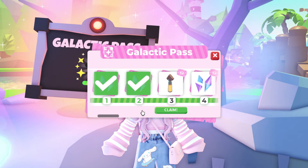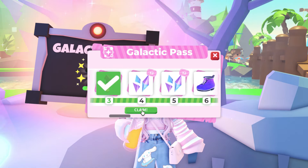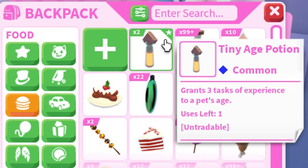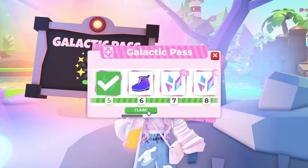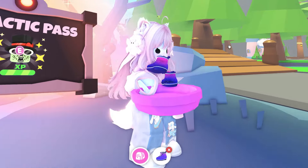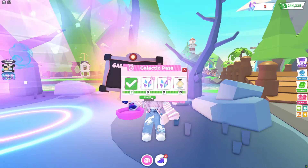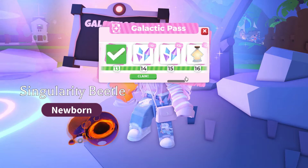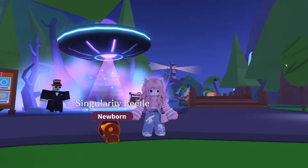Here are all the rewards for completing the Galactic Pass this week. What's the point of the tiny task age-up potion that only gives you three tasks? Who knows. The galaxy boots are uncommon petware, but they're actually really nice looking. The Singularity Beetle is a rare pet — a very strange creature.